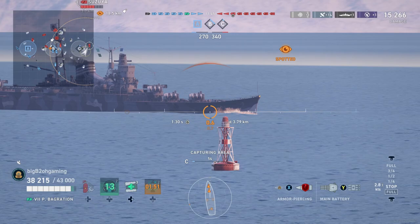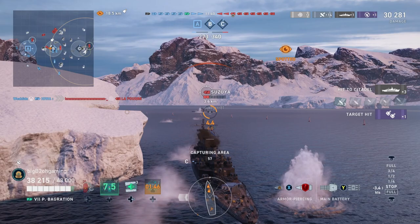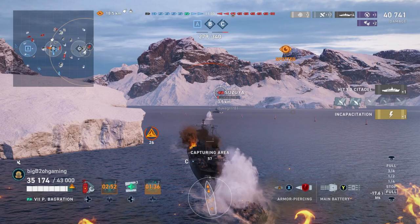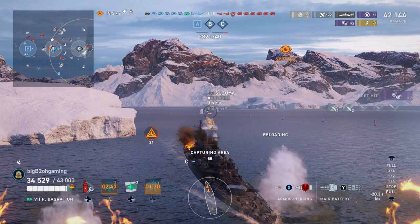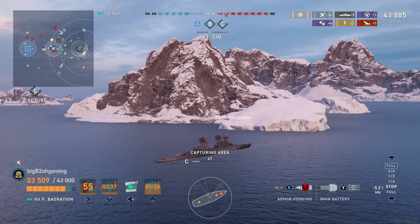In this game, I am playing the Pyotr quite aggressively and I am not afraid to take a fight with a Suzuya. I am simply aiming for the citadel, even though he's slightly angled, because the high penetration of these armor-piercing shells and the slightly improved pen angles allow us to start citadeling even some angled cruisers, especially a Suzuya. If he had turned out early, I would have simply shot at his funnel and most likely would have also gotten some citadels.